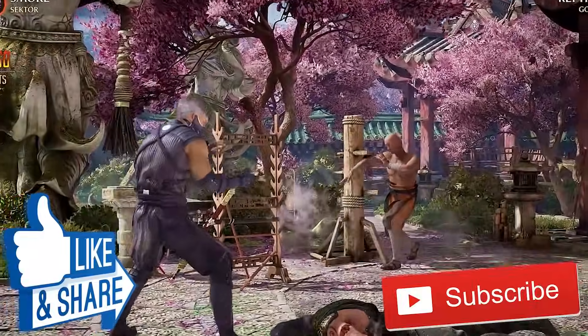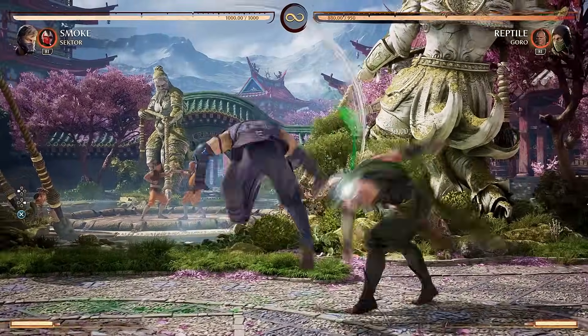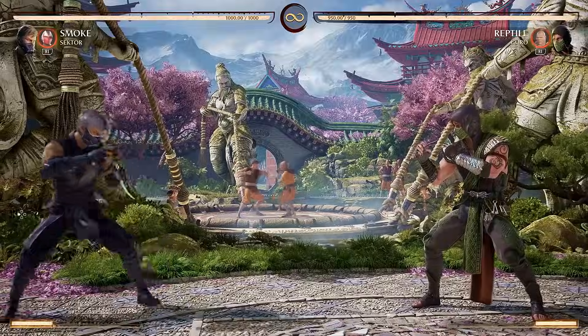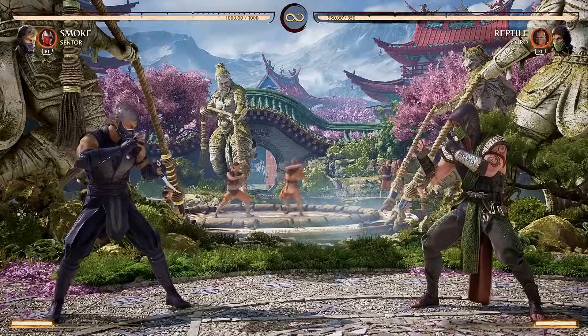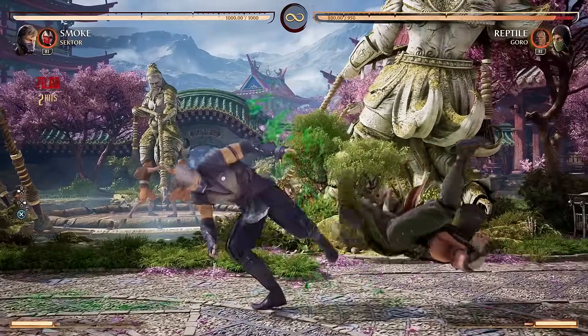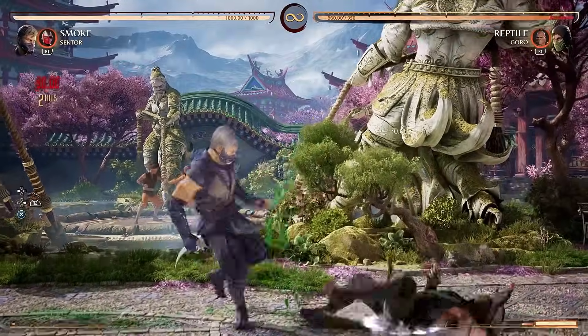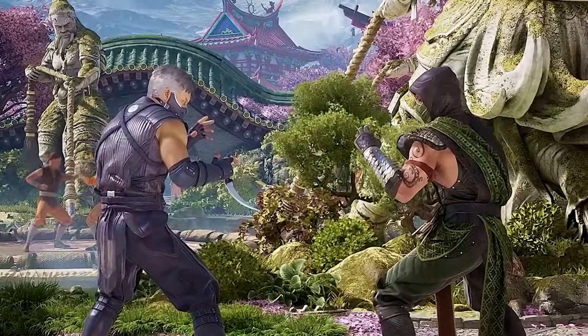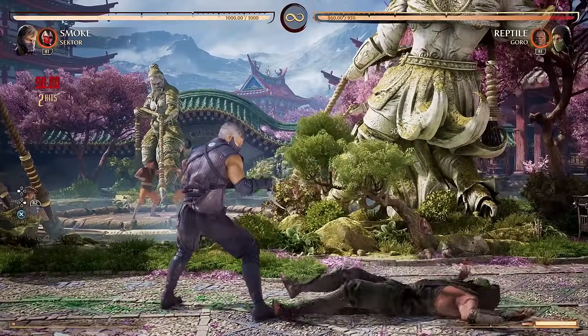Also request which character you want to see next. First up, we have Vicious Vapors, because this special move separates the men from the boys. By default, it's just some decent damage and also goes right through projectiles, even if done at the last second. If you want to spend the bar, you get a bit more damage, but no extra invincibility from what I've tested. So in my opinion, the EX version is not worth it most of the time.